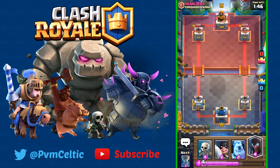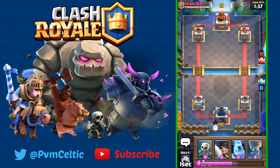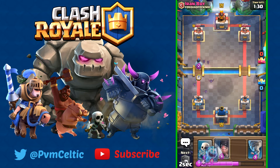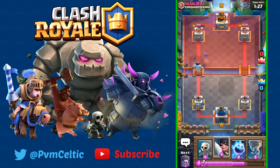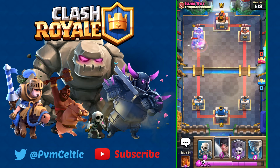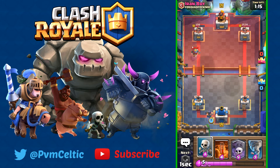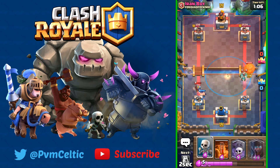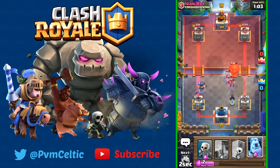We did a good amount of damage on him. Starting another push — the Executioner and Tornado combo will stop the Lava Hound from doing tons of damage. These two together are really, really good. Going to put an Ice Spirit down for splash damage. Using Executioner once again, pulling him over here so the Night Witch can do some damage.